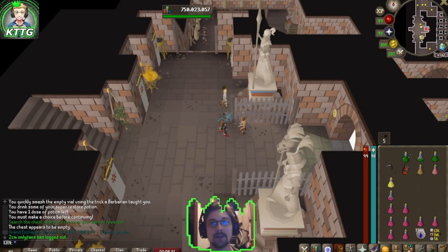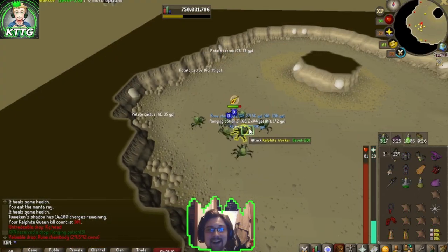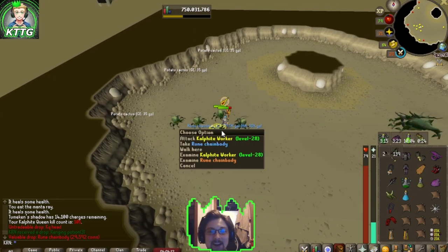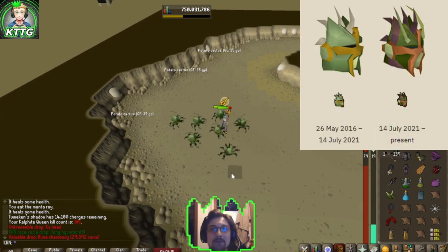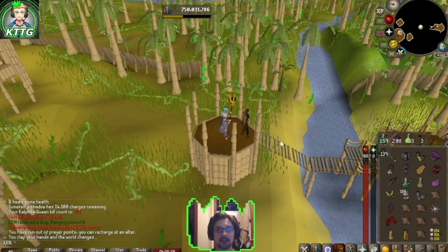I think I'm just going to go back to slayer and come back to it later. KQ head at 101 — that unlocks our kalphite queen slayer helmet if we so choose, and I think we will. I do really like the look of the updated version.